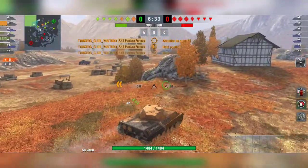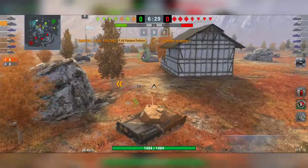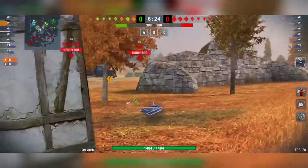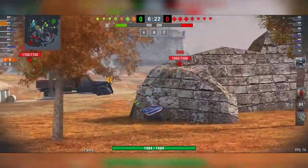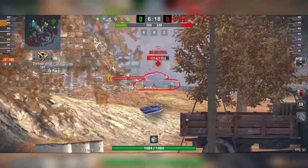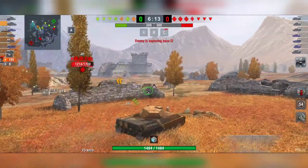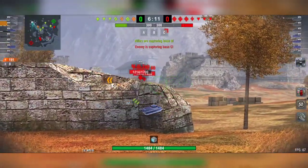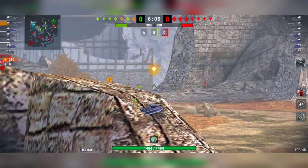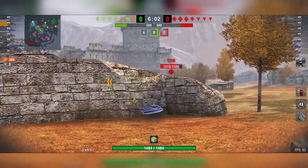Playing with a medium tank or light tank, you want to try to spot for your teammates — for the heavies and tank destroyers behind you. That's why I'm rushing a little bit, but rushing carefully, trying to hide behind obstacles, behind buildings, behind rocks. I already made my first shot on the enemy.